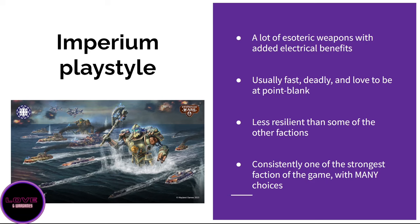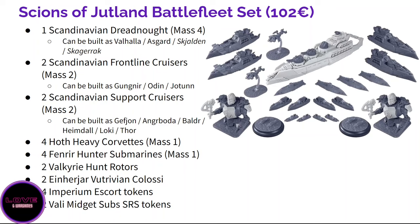The Scandinavians are techno-cyber steampunk Vikings, which is quite cool. Inside the Science of Jutland box — it's an expensive box at around 102 euros, the largest box sold for Dystopian Wars excluding the two-player starter sets and the Ice Maiden. You get a ton of ships: dozens of them, some very big, some small. The main centerpiece is the Scandinavian dreadnought.